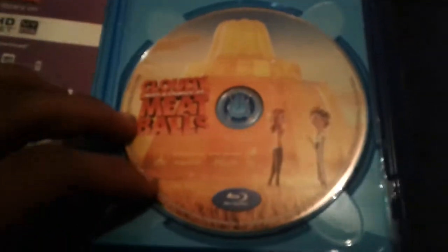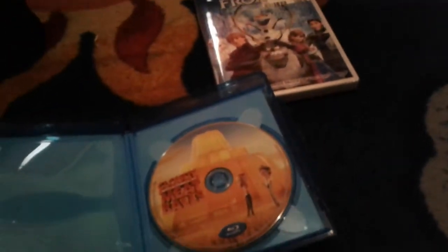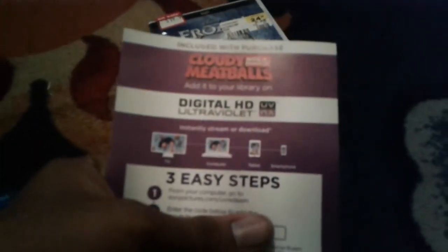I'll open it for the first time. Let's see how I can open this — I'm trying to get this open. Alright, I think I got it. Oh wow, that does look cool. There's a piece of paper. It says included with purchase — added to your Digital HD Ultraviolet. Here are three easy steps and a code, which I'm not going to show you.